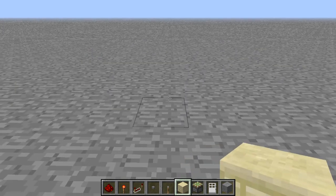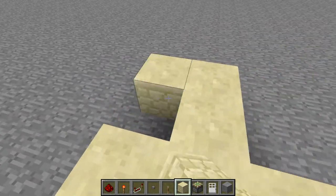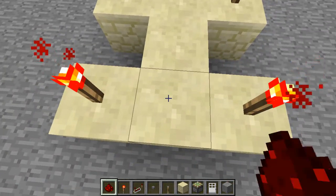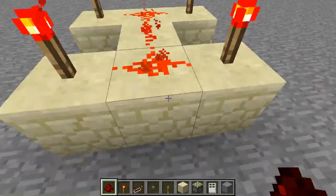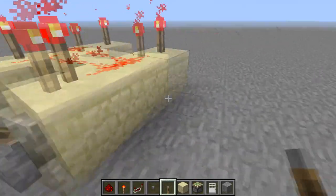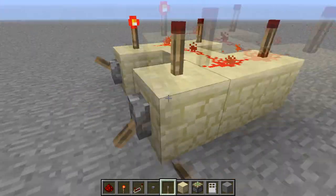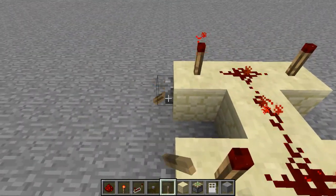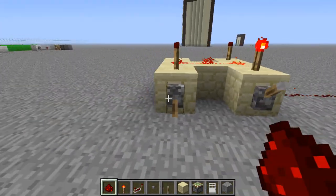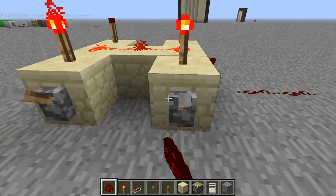Another way you could apply an AND gate is by having more than one branch of torches — you could do this. It's pretty much the same thing, because any of these torches would power the wire. So even if three are off, that one can still power it on its own, and then since that's on, it turns off — as soon as any one is on, it turns off.